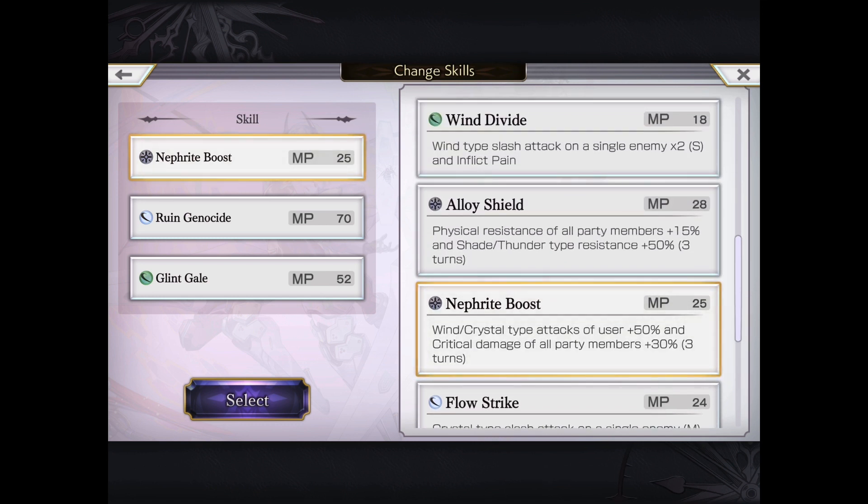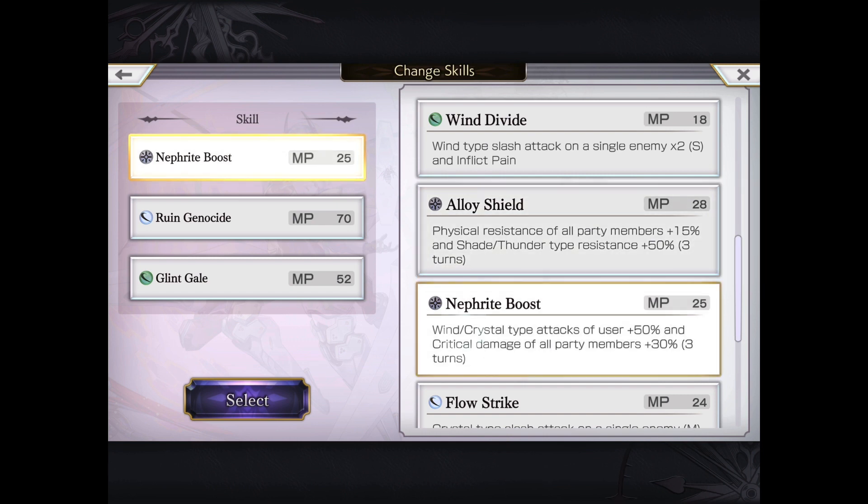She has some other moves as well. The notable one is the Alloy Shield, which is basically another 50% type shield against shade and thunder, as well as 15% physical resistance for all party members. Very reminiscent of things like aqua wall or earth wall. I would argue that Melissa is probably more useful for frontline units as a DPS and support unit.